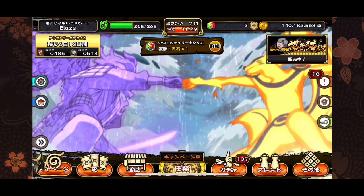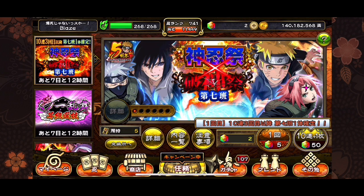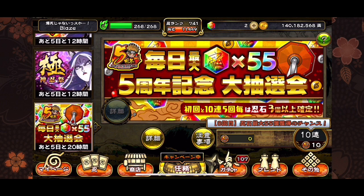Hey, what's going on everybody, Blaze here with a Shinobi Collection video. If you check your box every day you'll see 10 coins — take those 10 coins to the summon tab and go to the lottery system. Place them in to get an opportunity for 55 stones. It's this banner with the big 55 on it. Put your 10 coins in and you're good to go. I've already done it eight times, trying to get to 50 so I can do my multi on the Kaguya banner before she goes away in about five days.